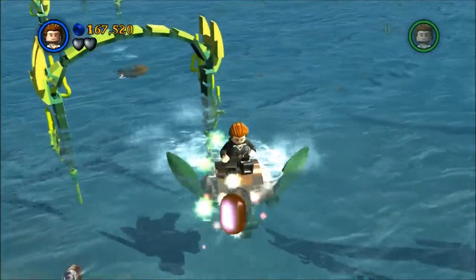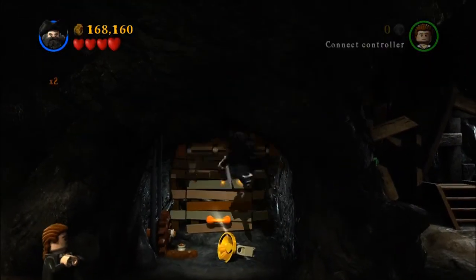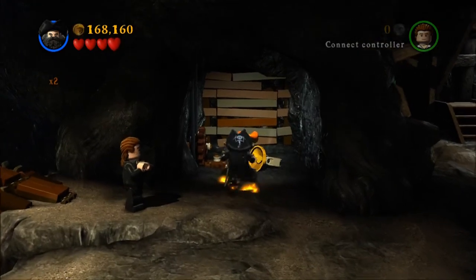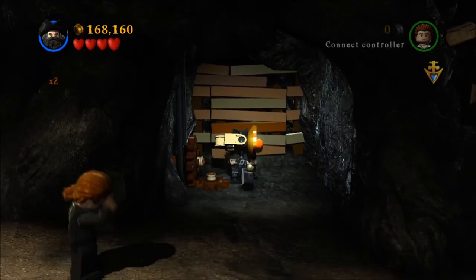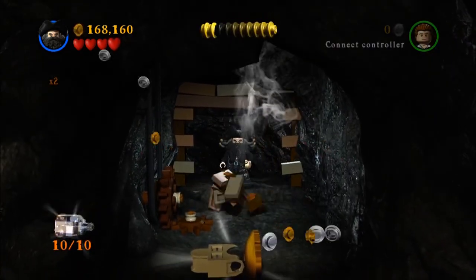This next one: put your planks on there so that they go up. There's the thing you need for regular story mode, but we don't need that right now. Pick somebody strong to pull that open and it's just behind those planks.